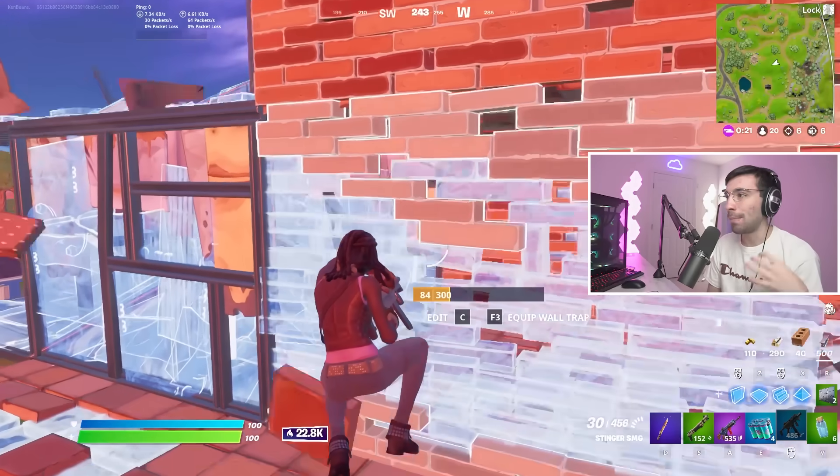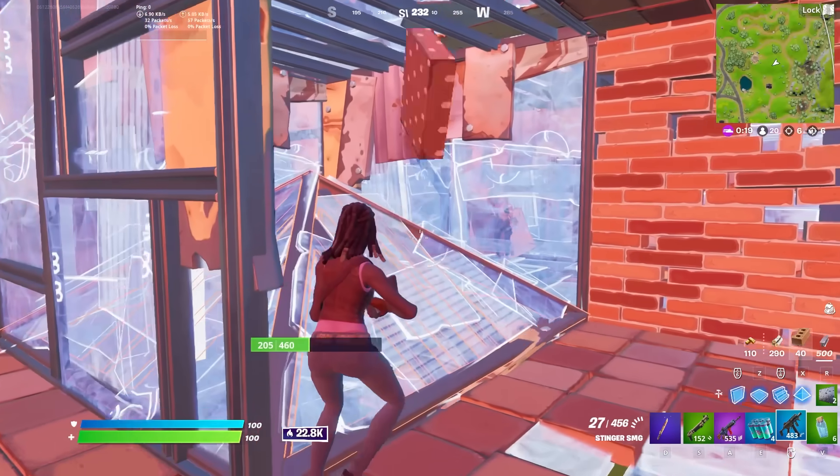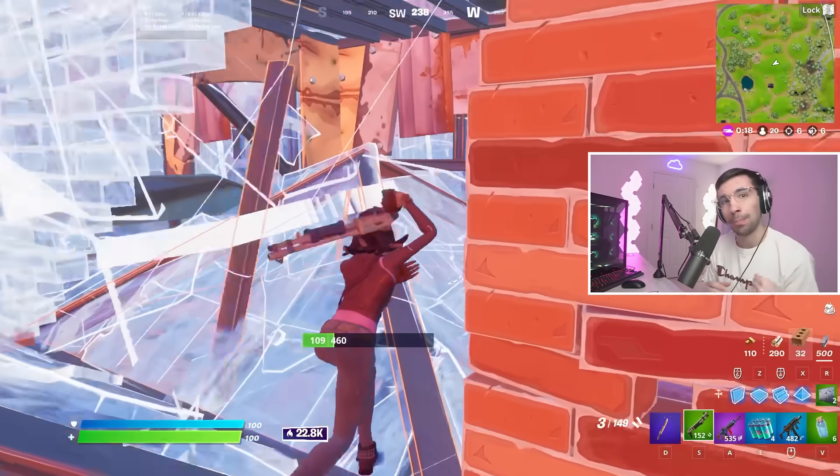I give myself time to reload and make it seem like I'm being really aggressive. The whole plan was to fake him out so that he resets the wall, and that's when I come in with the SMG, take the wall, and he's dead.